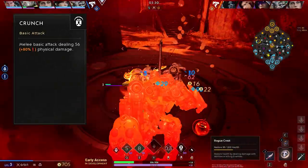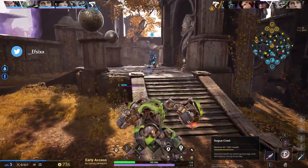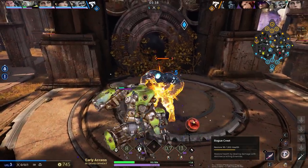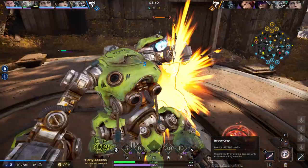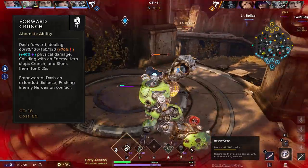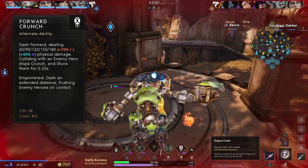Crunch's basic attack deals standard physical damage with decent scaling at 80% physical. His alternate ability, Forward Crunch, has him dash forward dealing physical damage — colliding with an enemy hero stops Crunch and stuns them for 0.25 seconds.